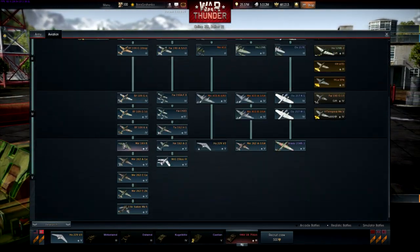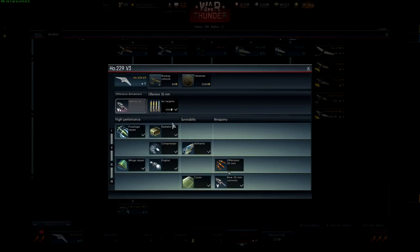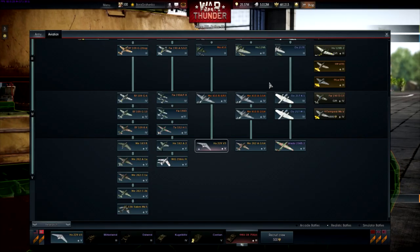Now there's the Horton Ho 229, which we're going to be showing off. It's got two 30mm cannons and there are no bombs. This is the Horton Ho 229 version 3.